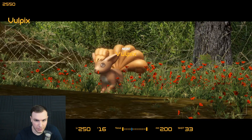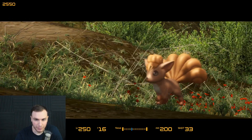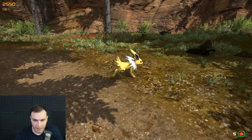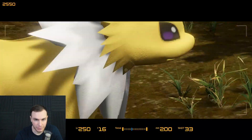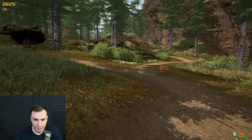Vulpix, dude — it looks so good next to these red flowers. This is actually a super cool Pokemon. I love looking at this thing. Holy crap, a Jolteon just spawned around in front of me too. Jolteon! Alright, dude, we're getting so many Pokemon on the Pokedex.